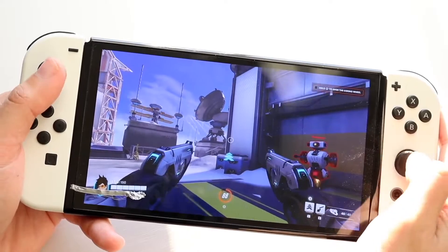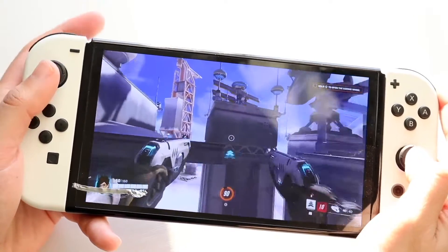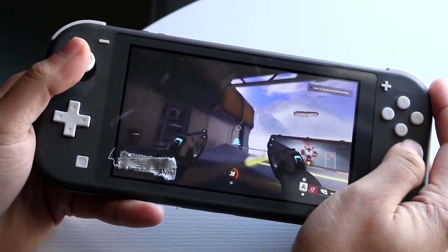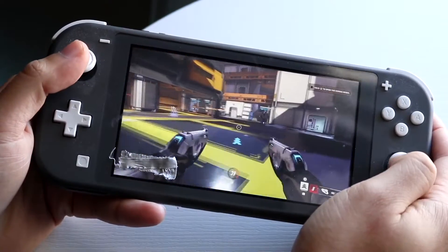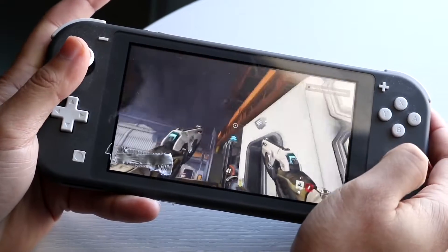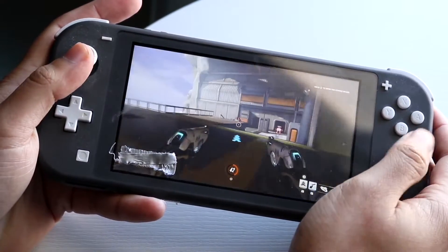Now, if that still didn't fix it, the next thing you want to do is see if there's actually an update for Overwatch. So go inside of either Overwatch's website, the update panel, or go inside of the eShop on the Nintendo Switch, wherever you downloaded Overwatch, and go ahead and just try updating that game. Again, it's not a guarantee, but it's another one of those things you can try doing to see if that specific game has an update, and that may end up fixing it too.